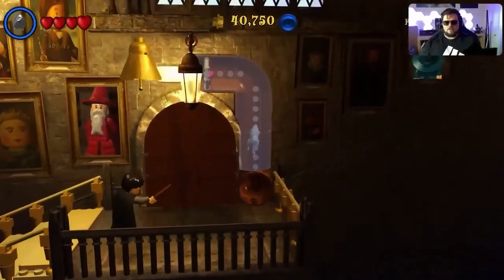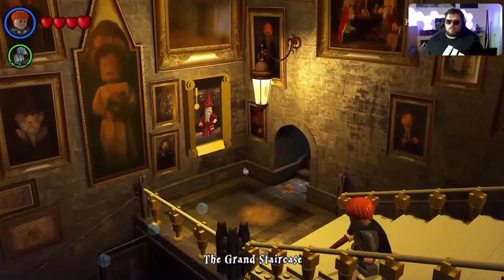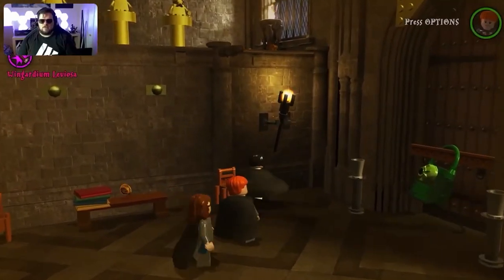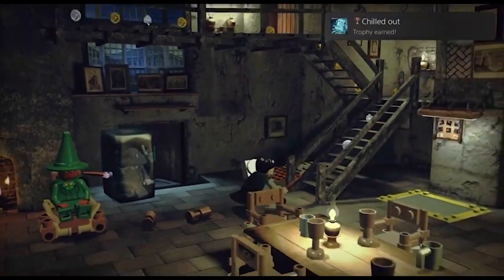The rest of year one is a breeze, getting the trophy Good Dog for defeating 20 enemies as Fang, and completing year one to get the Junior Trophy. I also popped into Diagon Alley before starting year two to get the Chilled Out achievement for freezing 20 characters with Glacius.